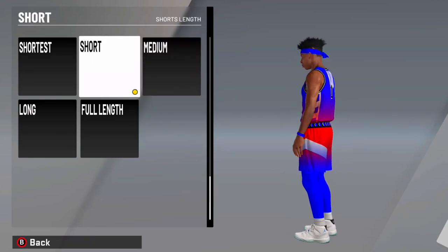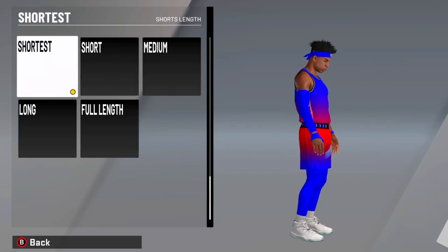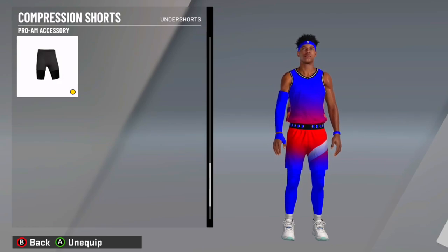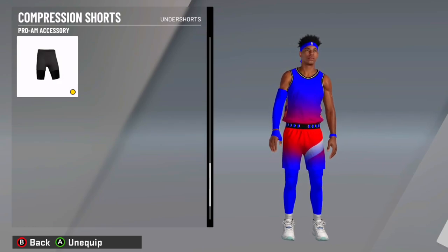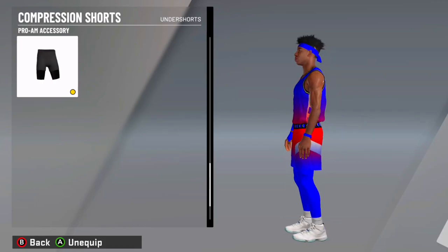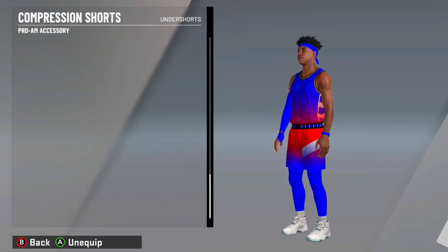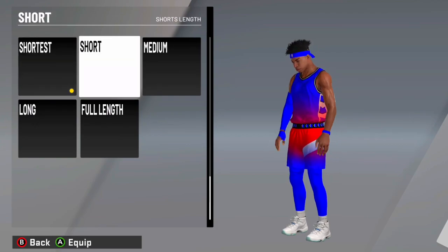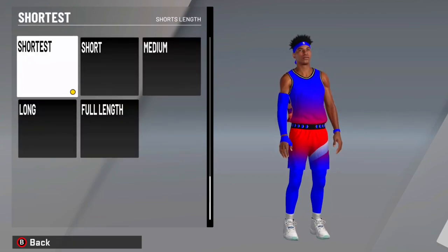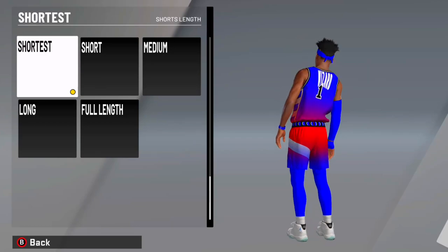You probably want to go shortest either way. Look at these beautiful pro images I got on. If you notice, without the under shorts — if you look right now — my skin's showing, and I don't want my skin showing. So you gotta make sure you have under shorts and a leg sleeve for each leg. I like to put it on shortest because I'm a point guard and it looks nice.